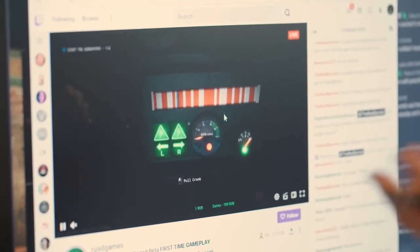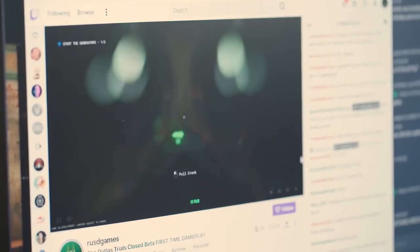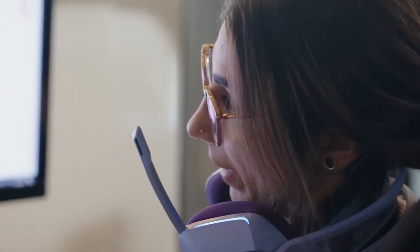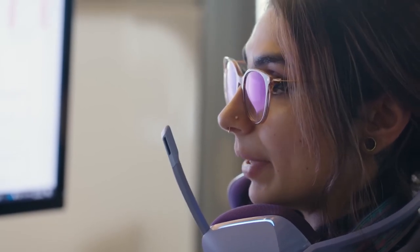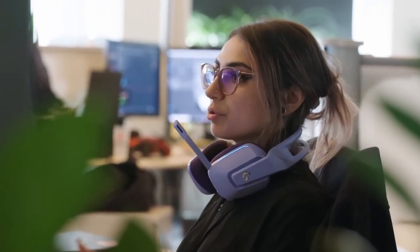They have an objective to do a generator, and part of that is a skill check where you need to hit it at the right spot. But what they see is all red, so they can't see where they need to hit it. It's a bug — they should just leave and come back. I typed that out to them: this is a bug, it's all red, it's not normal. Remember, this is a closed beta — the process is to find these issues and fix them.